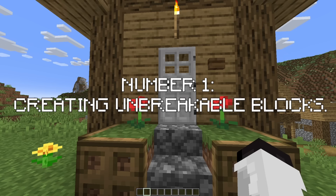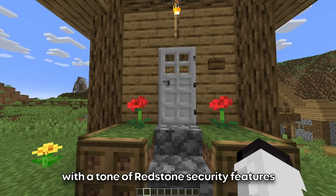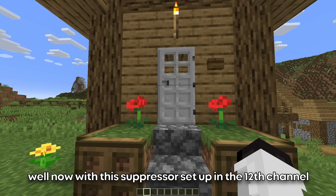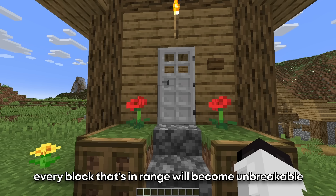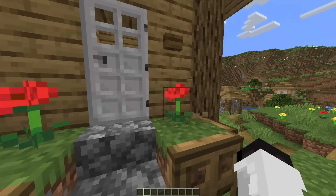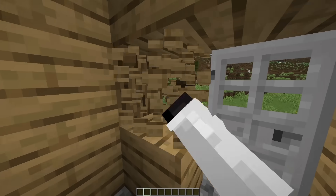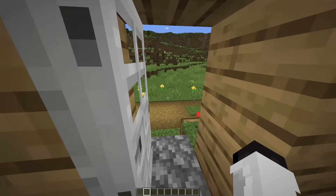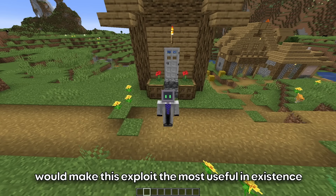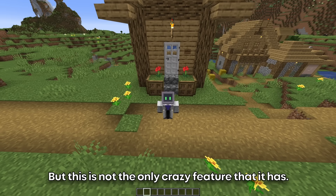Number 1: Creating unbreakable blocks. Imagine all of the times that you've created a well-fortified base with a ton of redstone security features, just for your friends to dig up a hole next to it and break an entrance. Well now, with the suppressor set to the 12th channel, every block that's in range will become unbreakable. I think this feature alone would make this exploit the most useful in existence, since we've been implementing this very feature with mods since 1.8.